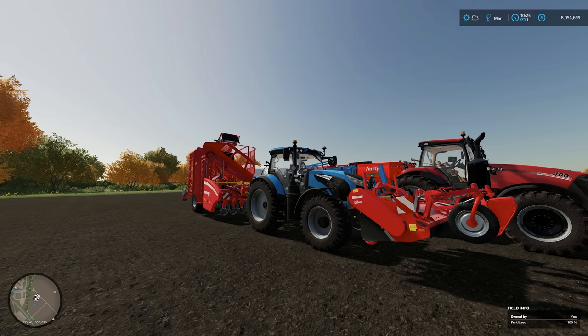Hello everybody and welcome back to another Farming Simulator 22 how-to video. Today we're going to talk about all things sugar beets. There are two main ways to get sugar for your sugar factory, chocolate factory, or bakery: sugar cane, which we recently did a video on, or sugar beets. Today we're going to cover the second way.